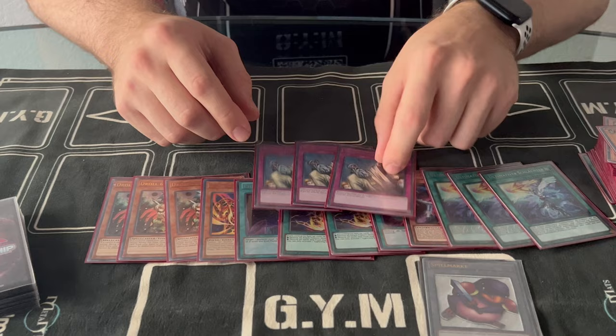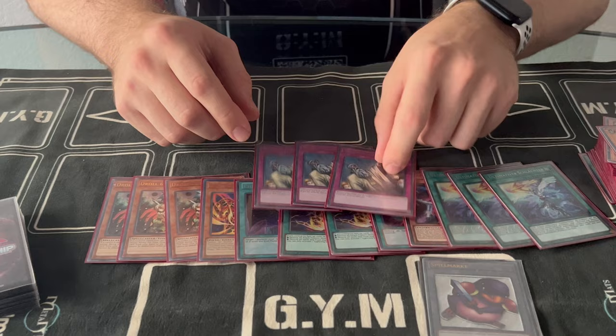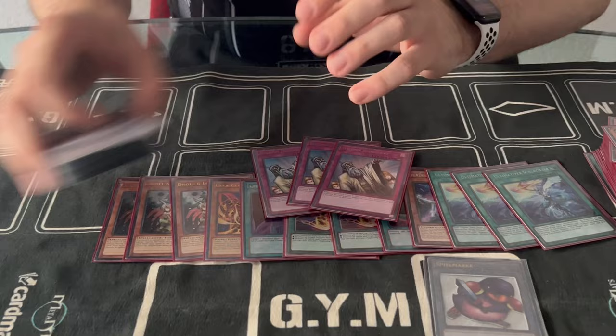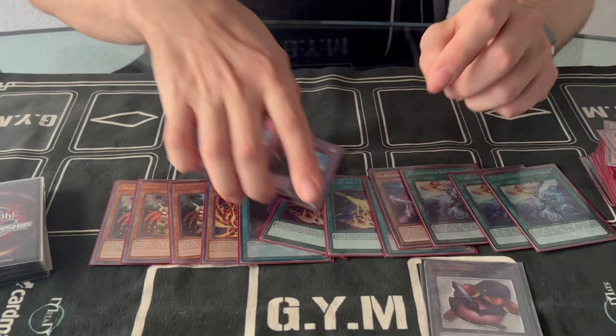Going first I like Judgment, because it's the only thing that can kind of guarantee your trap going through — except if you get Anchored. That happened to me twice at the YCS: I set up a full board with two XYZ and got double Anchored both times, with Judgment set both times.